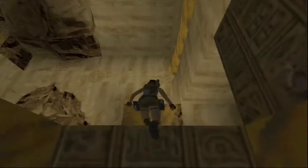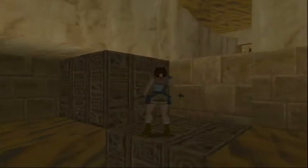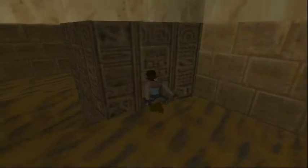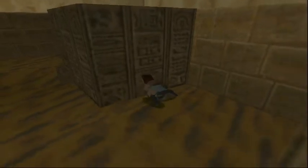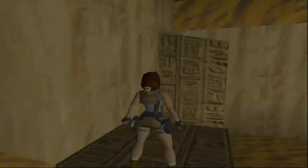Let's push this block forward once. Once we've done that, we'll pull this block, which will allow us to climb up there. Pull it right around here, and then just climb up it.